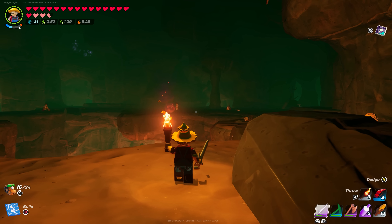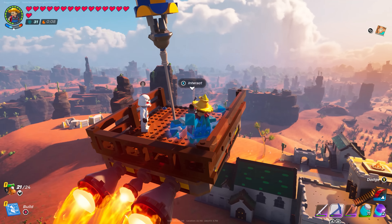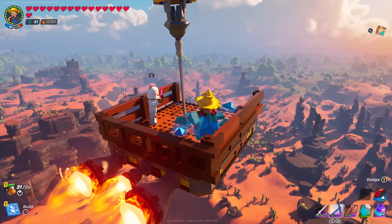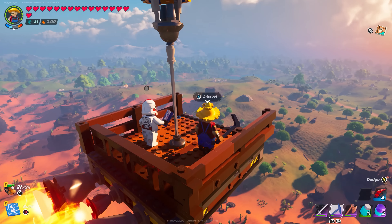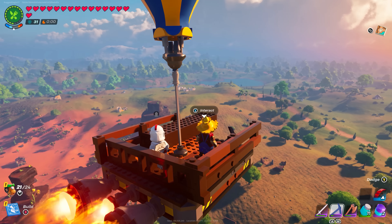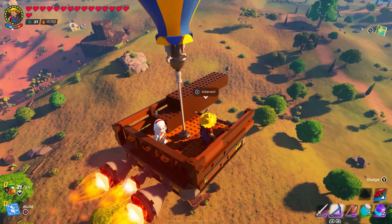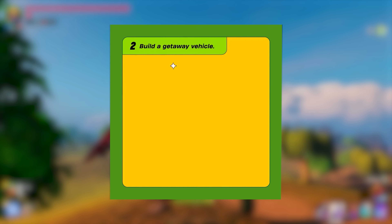Number 11: No steering wheel. If you've tried to build a land or air vehicle, you'll have noticed there isn't a steering wheel, making it really difficult to turn. You either have to build a complicated contraption or simply weigh it down on one side. However, LEGO Fortnite has heard the feedback and they are adding a steering wheel — teased in a recent promotional image.